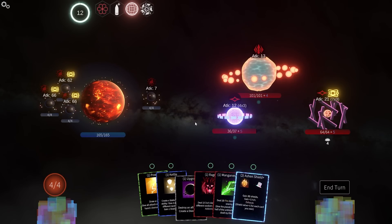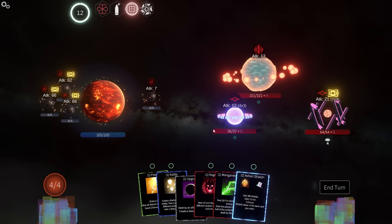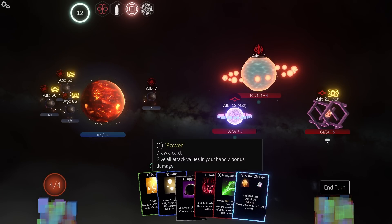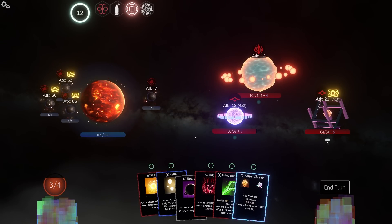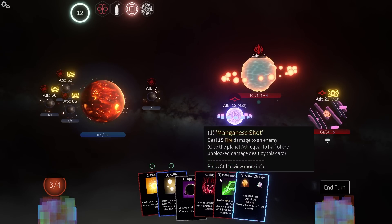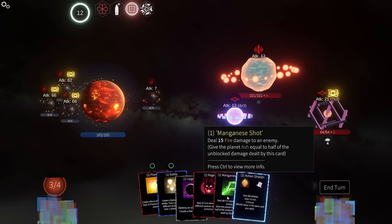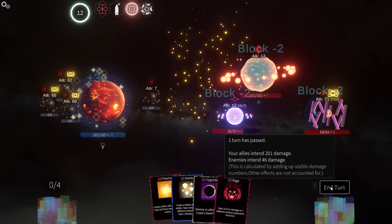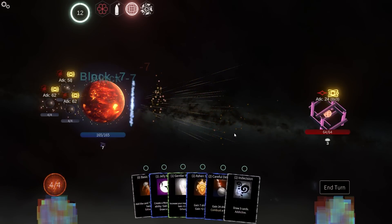I don't like that. I don't have a moon so I can't upgrade. I could try kettle but I don't know if it's going to work. Because I could do plasma and upgrade, but I think I'm better off just doing rage or manganese shot. Let's do manganese shot just to hit him, then Ashen Shield just to get it out of here. Nevermind — we don't lose them after all. Get them, boys!